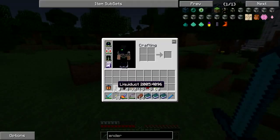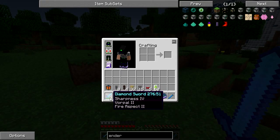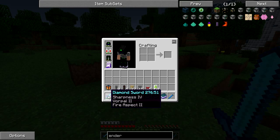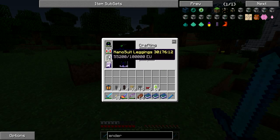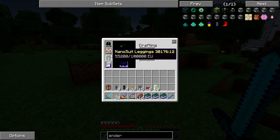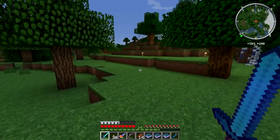As you might notice on my hotbar, we've got a diamond drill now with Efficiency 4 on it. I've also got a better sword than I've been using previously. Made myself some longfall boots, and I've also made the nano suit as well, but I'm not using the full thing — just combining it with the jetpack and these boots.